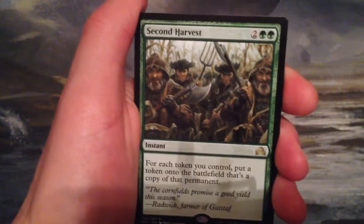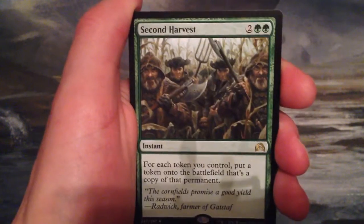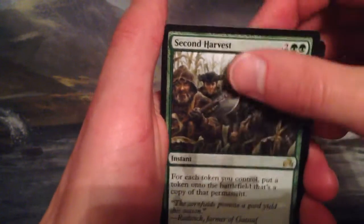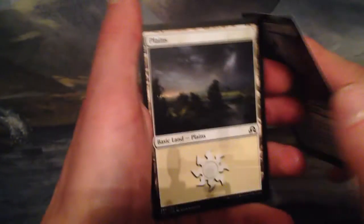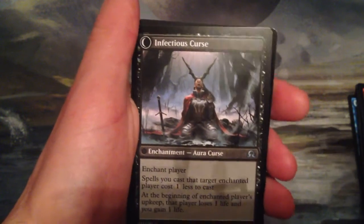Second Harvest is two and two green for an instant — for each token you control, put a token onto the battlefield that's a copy of that permanent. I think it has potential, just the place where it hasn't been found yet. And then we have Cursed Witch, which is a flip card — it's a creature and when it dies it turns into an aura curse, which is cool.